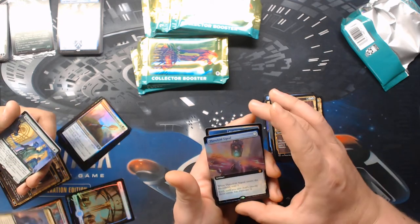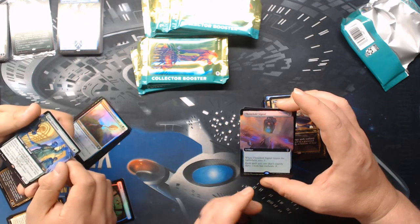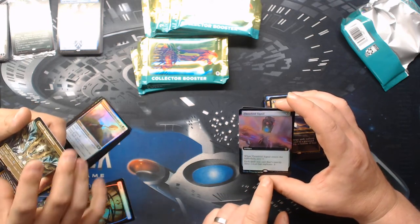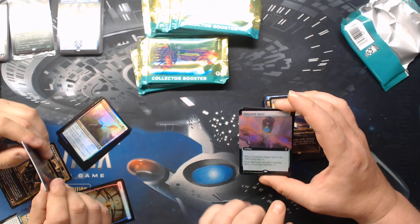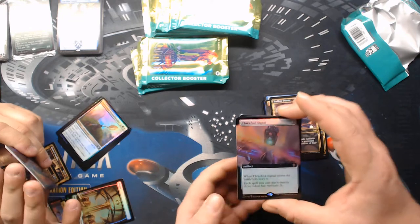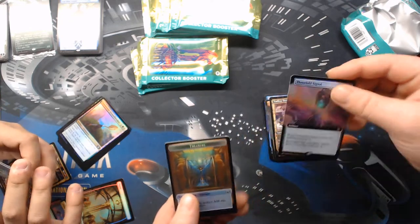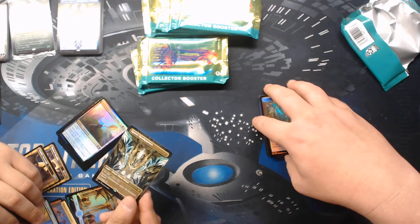Widespread, Threefold Signal, Obscure Compliments — that is a commander card that is not in the commander decks. What does it do? Three mana, scry three, twin ETBs, and each spell you cast that has exactly three colors has replicate three. But it's not in the commander decks — that's so weird. It's a couple of sets they've done that now. Extended art foils, oh my god.